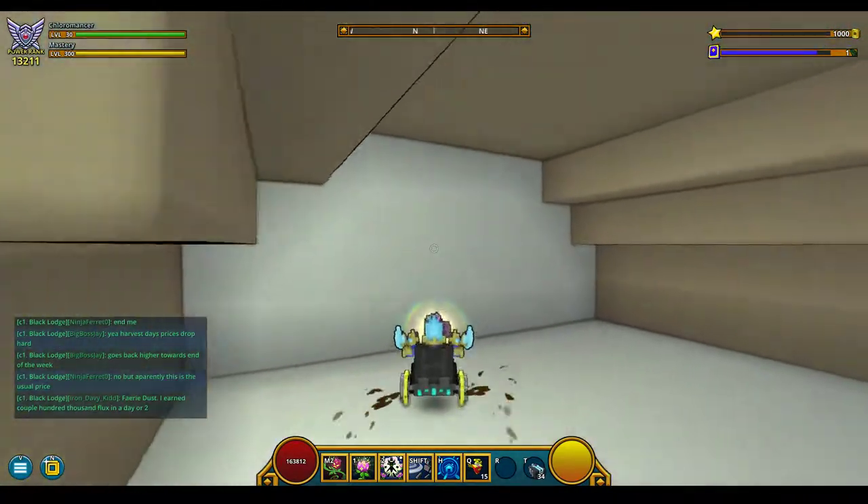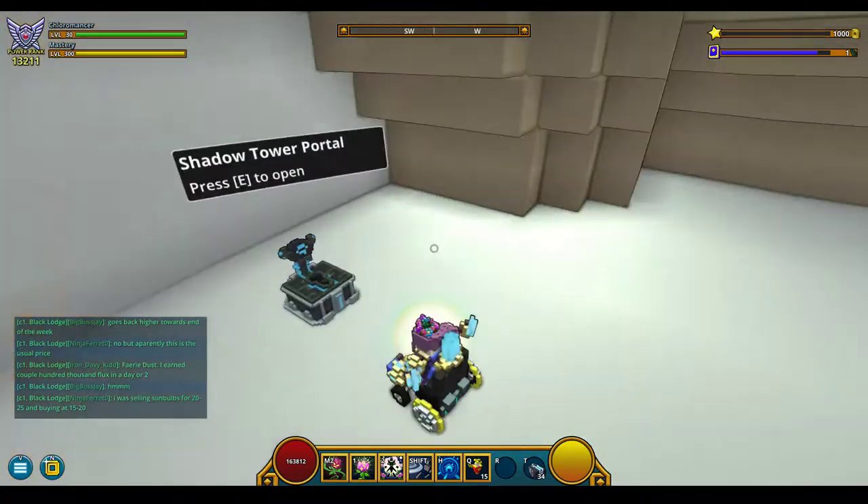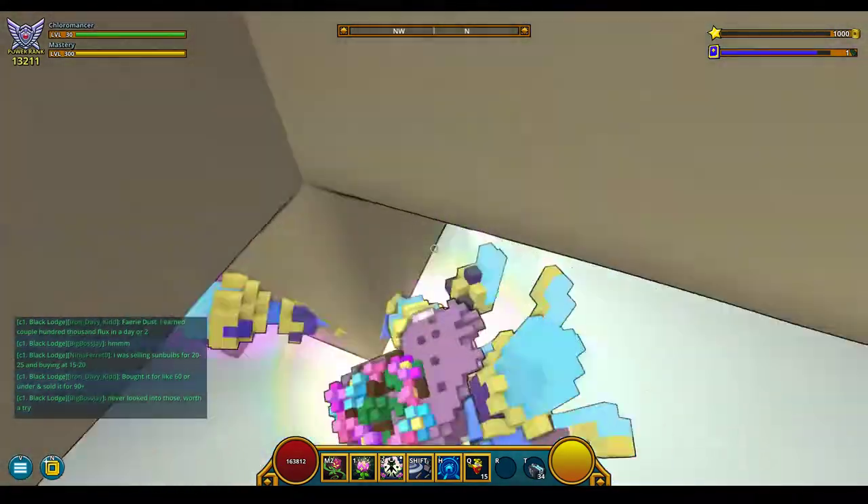Over here we have an attic, which isn't canon, but we just wanted to have a shadow tower portal up here. Then you go back down.